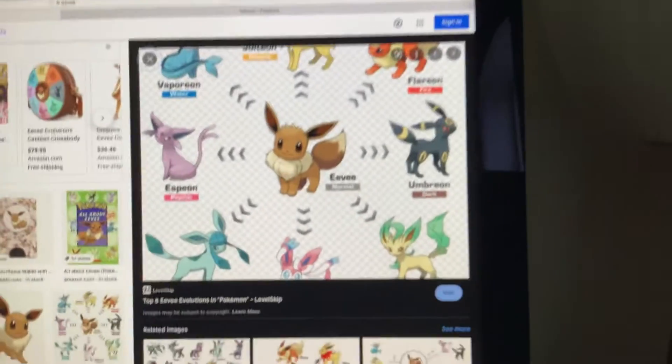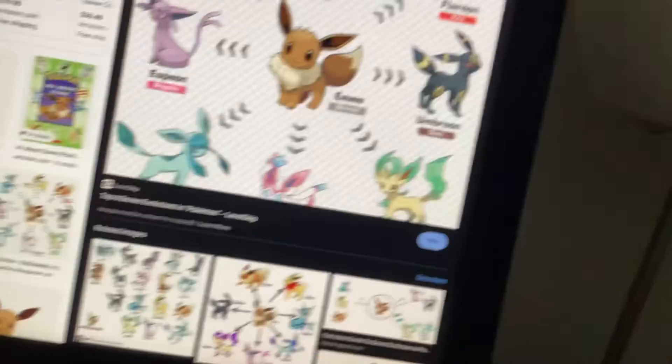I wonder what's going to happen next. Guys, what do you think is going to happen? Surely there's no way any more Eeveelutions are going to pop up, right guys? There's surely no way. Here's your Pokeball — catch them all. Man, this is a new one. Catch them all. It really wasn't.